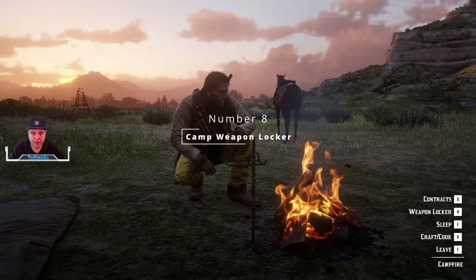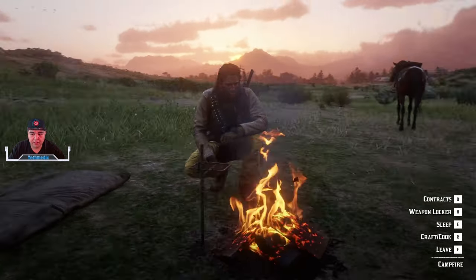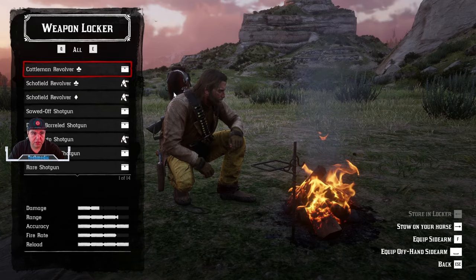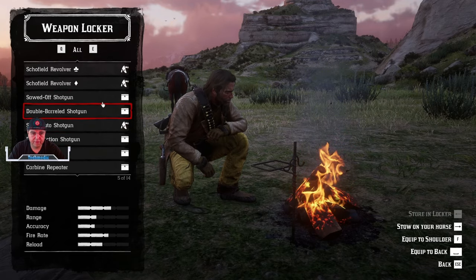Coming in at number 8 we have the Weapon Locker mod. Weapon Locker will give you access to a new feature inside of your camp. By pressing H you can equip any armament that you want so that you can use it out in the field.